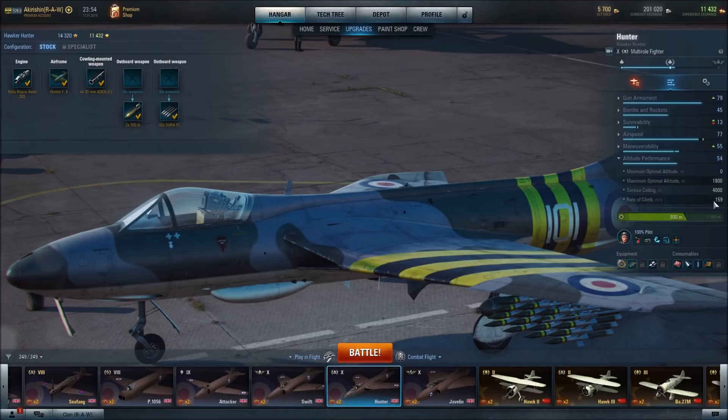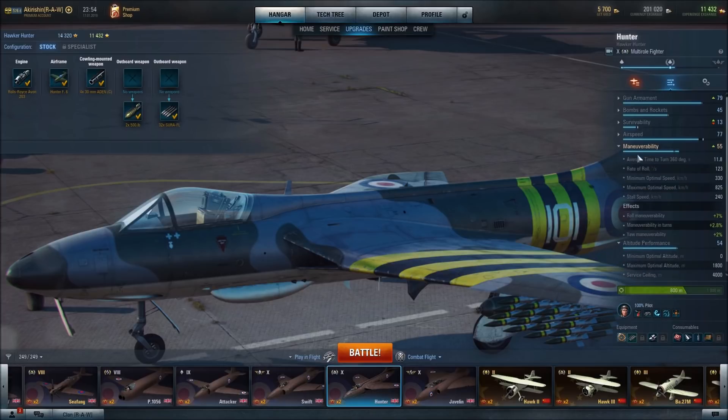Rate of climb is 159 meters per second. Maneuverability is 11.8 seconds with our equipment for the 360-degree turn, so the turning rate is not that great. Rate of roll is 123 degrees per second — pretty good on the roll. Maximum optimal speed is 825 kilometers per hour, so it is a fast aircraft for sure.